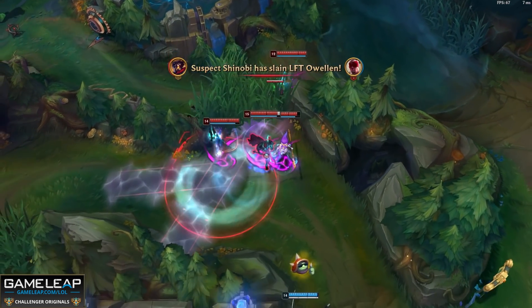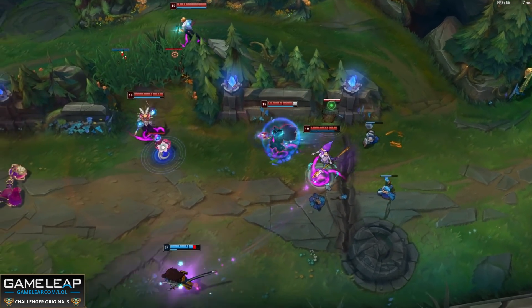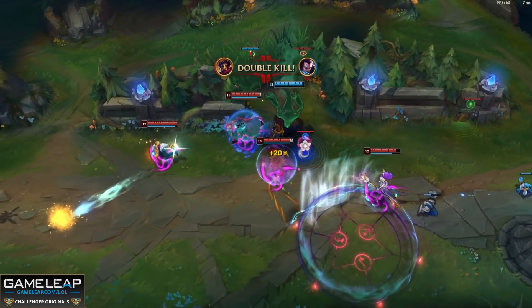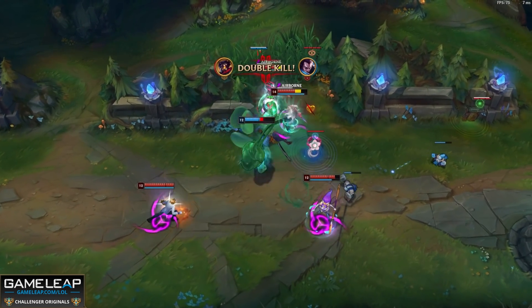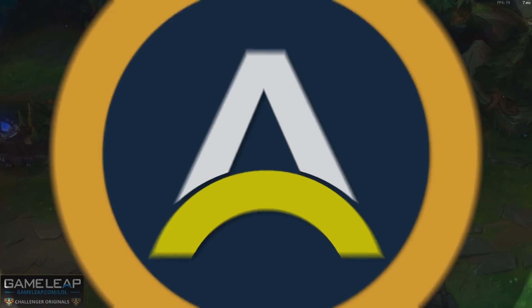As far as your items go: Luden's Tempest, Sorcerer's Shoes, Shadowflame — we're actually going for a more damage magic penetration setup here, because as Viktor with Flash and Ghost you should be safe enough. And let's be honest in solo queue, who doesn't want to deal this much damage? Viktor with the magic penetration setup and Flash and Ghost fills the number 8 position.